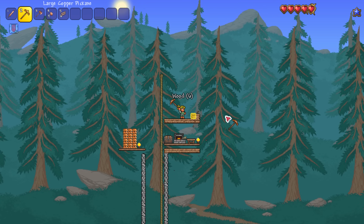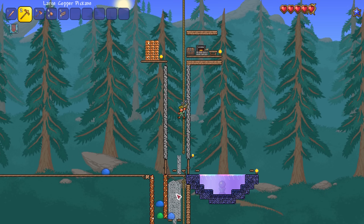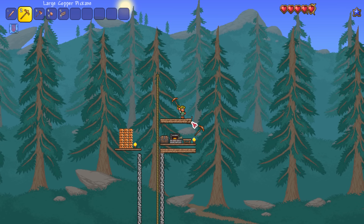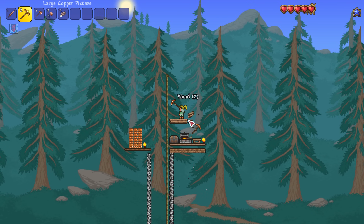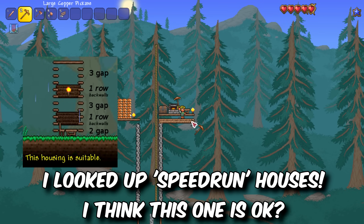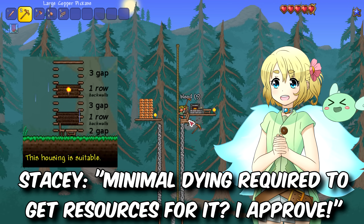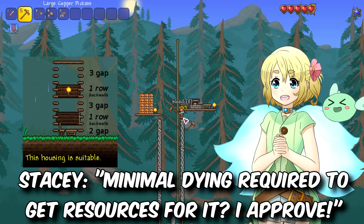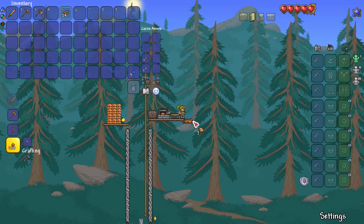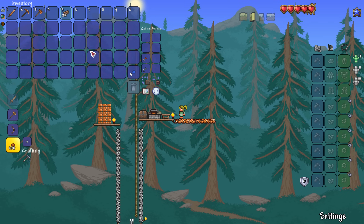One of our big goals for today is we really need to get some NPCs to move in. The merchant especially sells lots of useful things, and you'll probably notice I have all this silver just sitting around. I was actually looking up speedrunner houses because I barely have any wood and it's hard to get my hands on it. What I thought I could do is use speedrunner designs because they're very resource efficient. So I can just use some copper for now as the base — even though it doesn't look great, I'll make it better later.